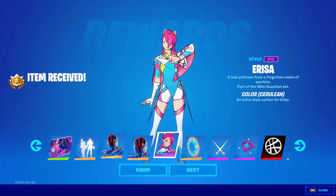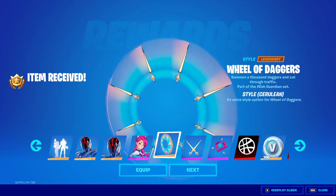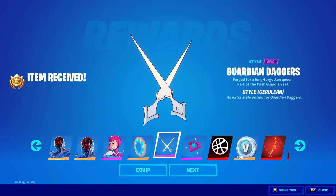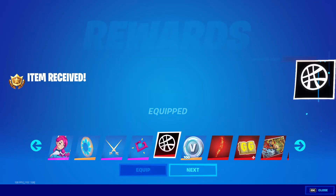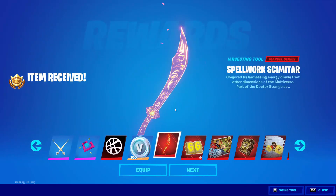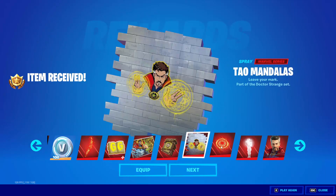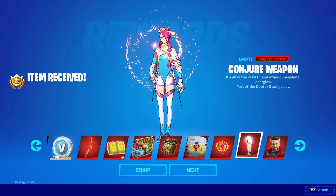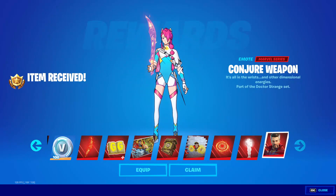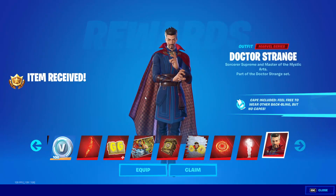I really like this one, I might use this for now. Let me also use the big axe and the back bling. This big axe looks amazing! We are about to reach the tier 100 skin — the best for last. Doctor Strange — the final tier 100 skin!